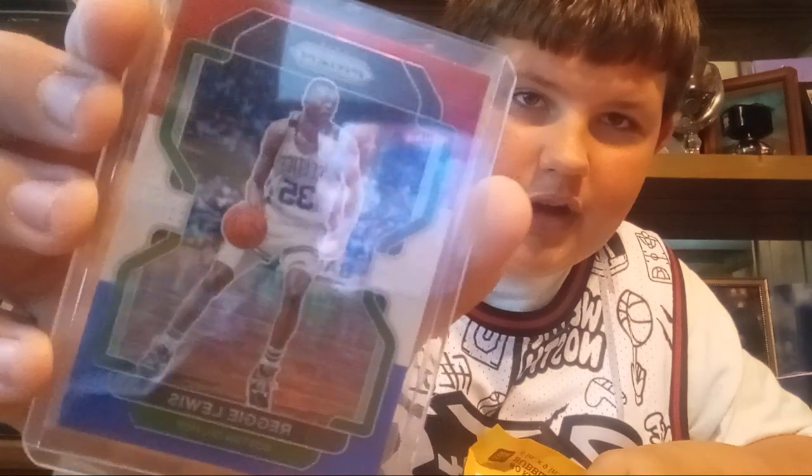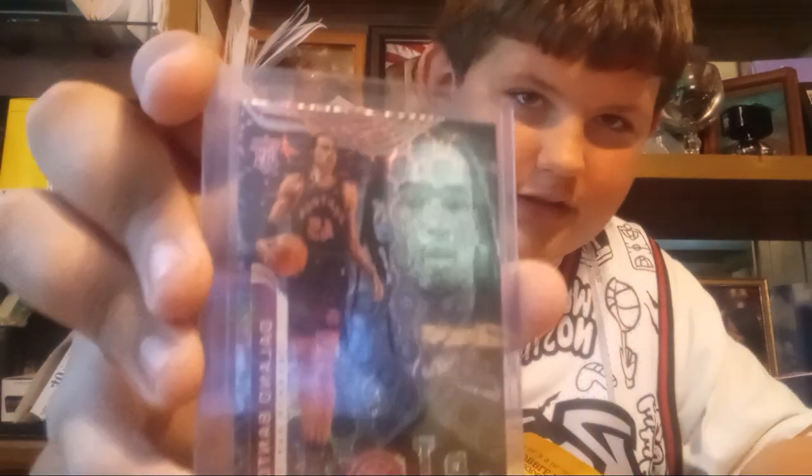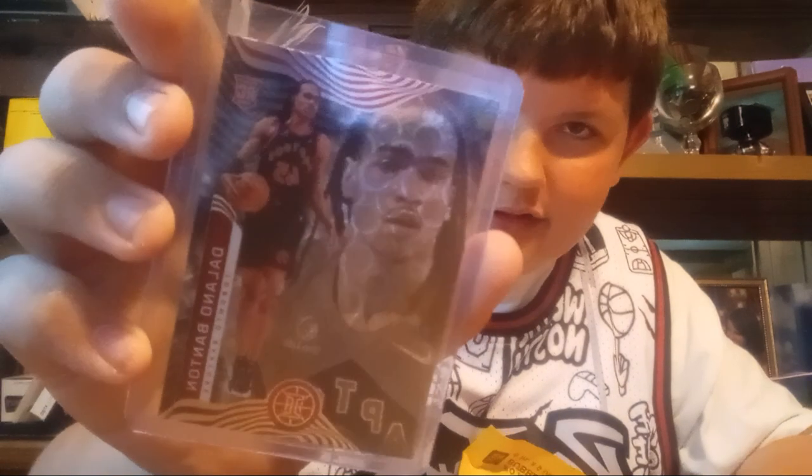Alright, next card. Now we got to get to the banger. We got a Reggie Lewis on the Red and Blue. We also have a Delano Banton — this one is three dollars, a rookie.